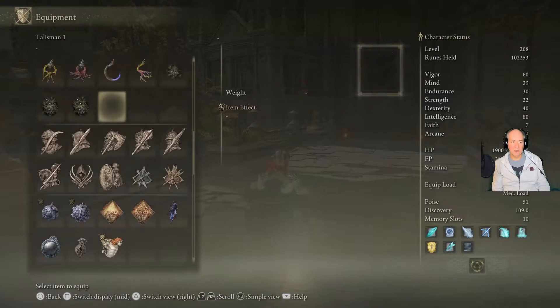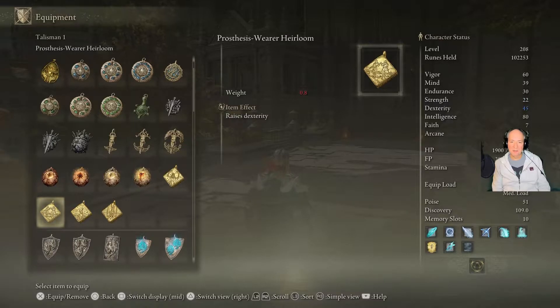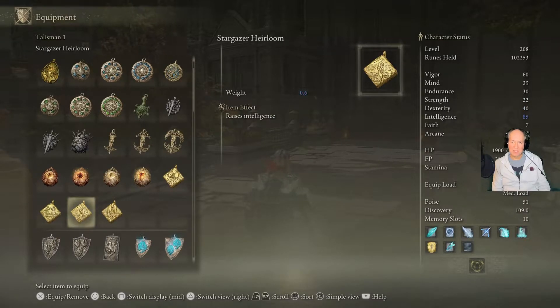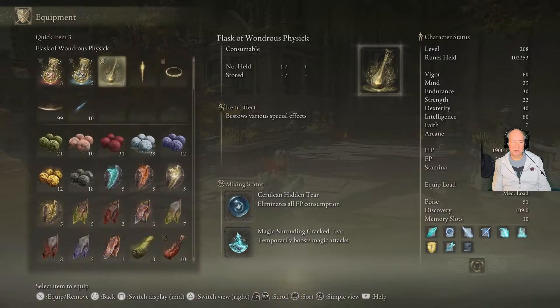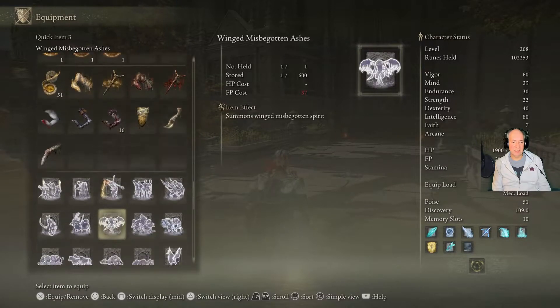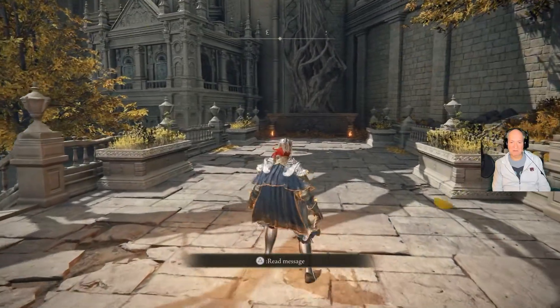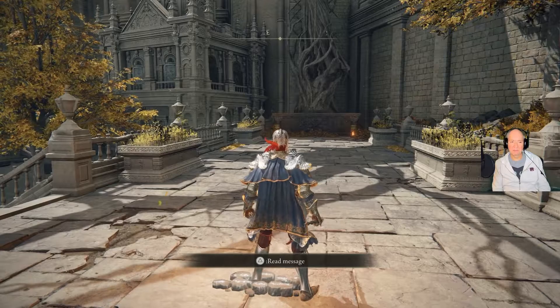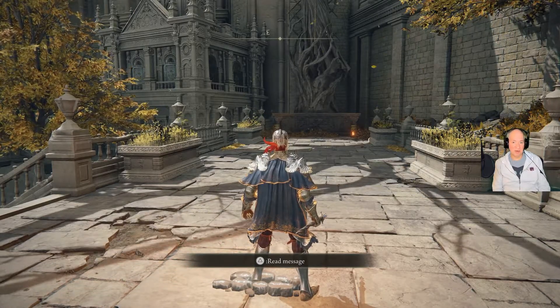There are also some talismans you can use. The Stargazer Heirloom will boost intelligence up by five. And then in your Wondrous Physic, there's a flask crystal tear that boosts it up five as well — I forget which one that is exactly. Anyway, I've got plenty of intelligence — I'm at 80.